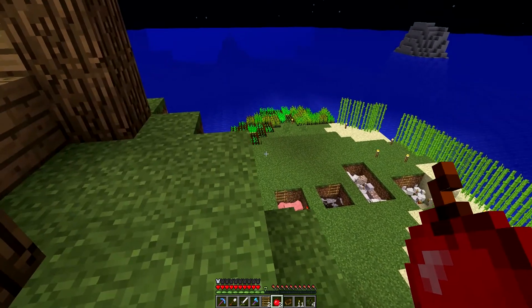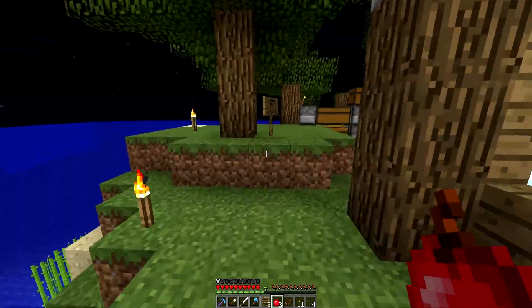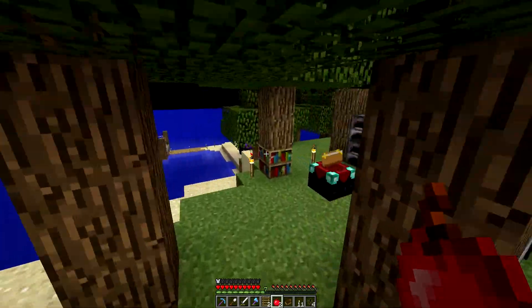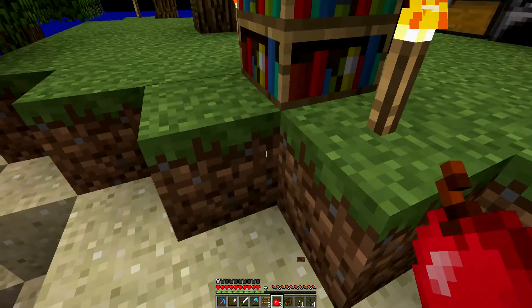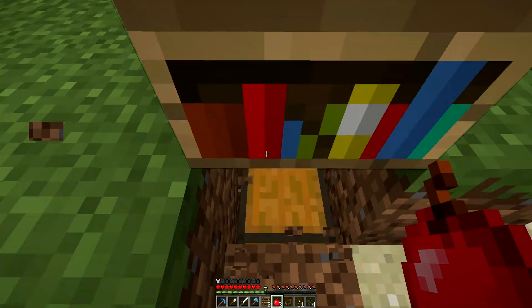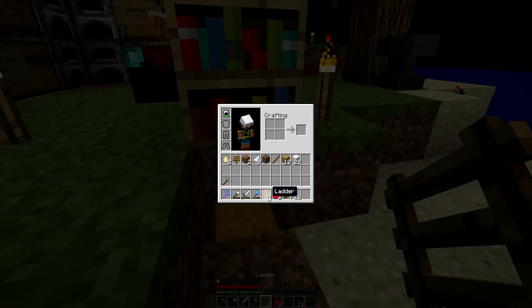The main thing I wanted to do today was actually work on some of the pens, so that we can actually get the animals bred and set something up for that. I did some wood cutting actually. This is what I've gotten from a big forest. I got some spruce saplings as well, which is really cool.